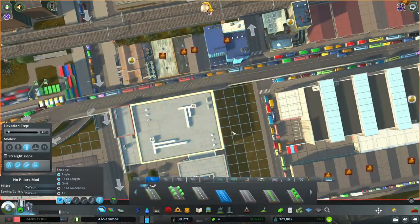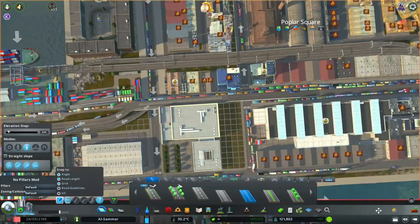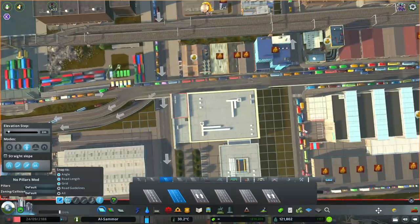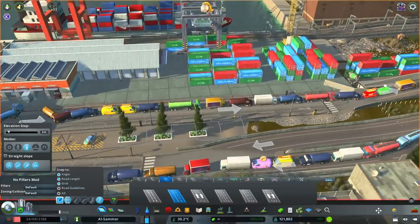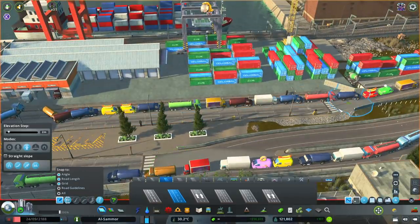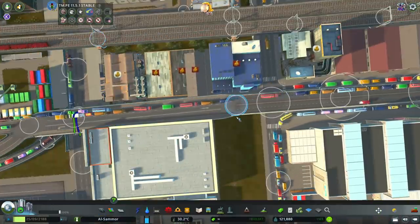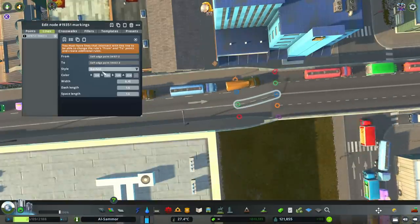Underneath this elevated road I do put back the original road which went from left to right, but it doesn't get used too much, which is actually quite good. Beforehand it really wasn't a good design — there were too many hard intersections and too much crisscrossing. But by doing this elevated road it makes everything run a lot smoother.